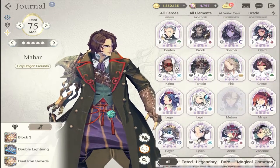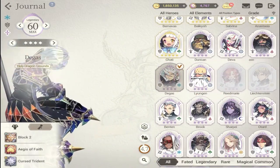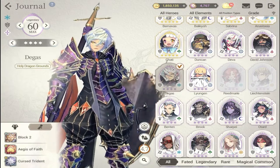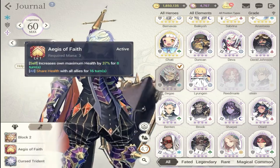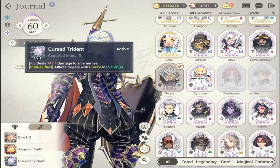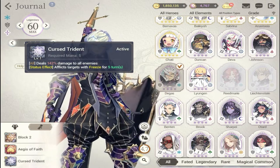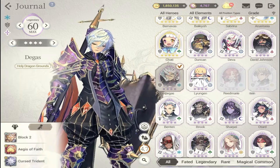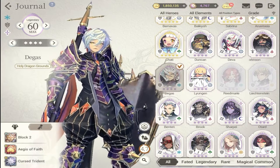The next defender is a legendary character — Degas. His original form is very good and doesn't even need his Fate Core form. He has Provoke, increases his maximum health, and shares health with all allies. His S2 also features a freeze for five turns. The reason I chose these three defenders is they all have high block damage numbers and all three have Provoke, which improves your team's survivability.